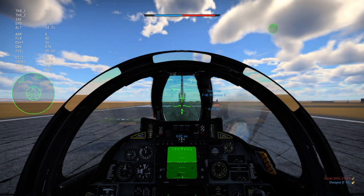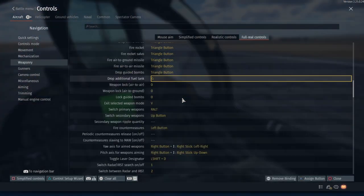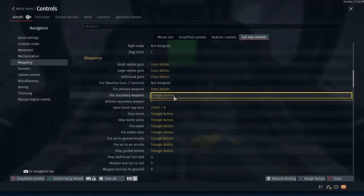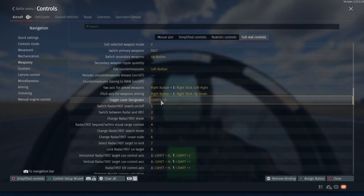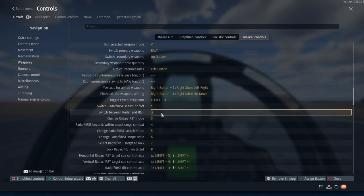Next, your radar binds. Right here is where your radar is — it's under weaponry. This button turns the radar on and off. This switches between your radar and your IRST if you have one.